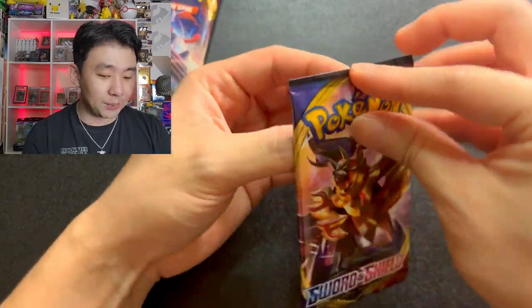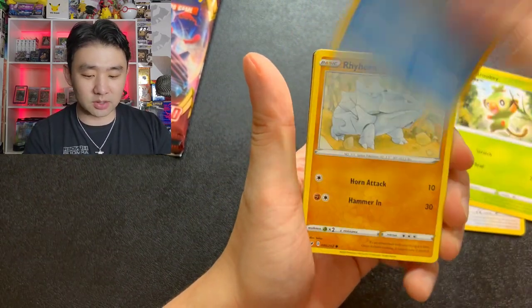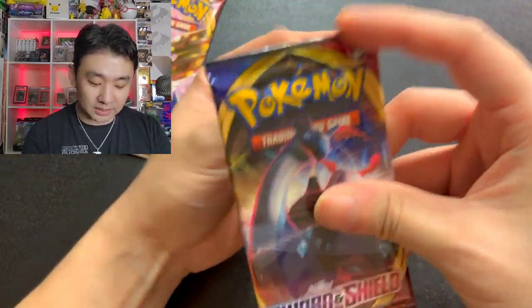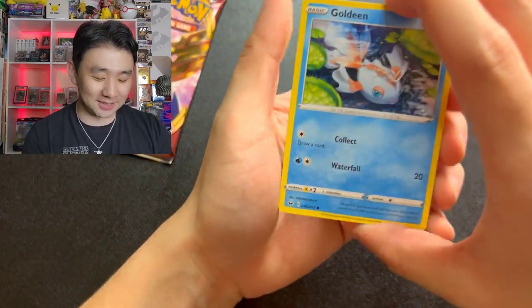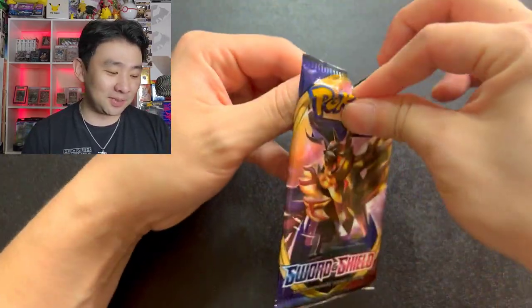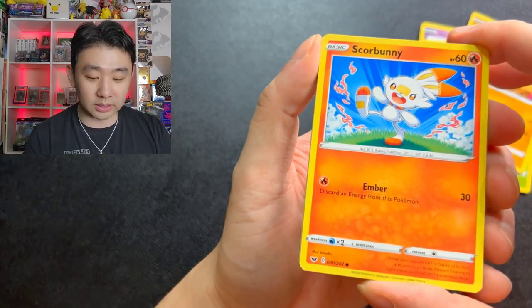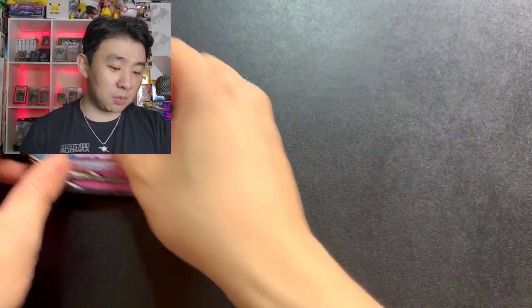Now we're going to Sword and Shield base set. I don't know what's inside because I think I've opened only a couple of packs from here — I don't think there's alt arts in here. Stunfisk, Thievul. Can we get a V? I'm assuming there's a cool Lapras since he's on the front cover. Ghastly, Roselia, Pawn Yard, Silzlip, Thwacky, Dreadnaw. This pack opening is going so well — we've packed almost nothing at all. Maractus, Mudbray, Scorbunny — actually really cool-looking art, jokes aside. Rebel Clash and Sword and Shield really sucked.